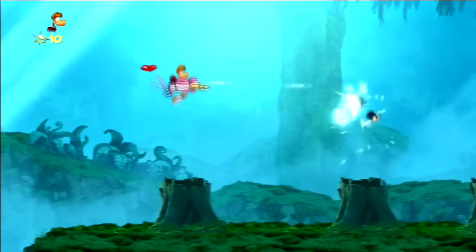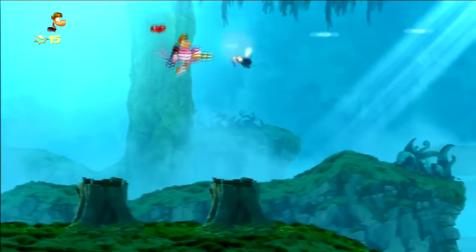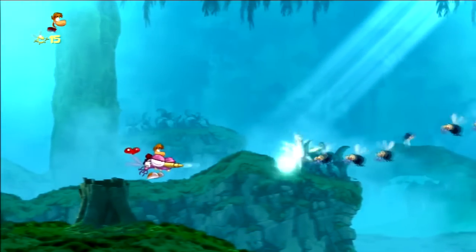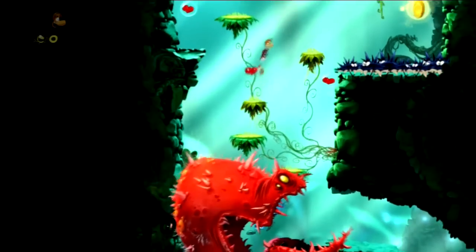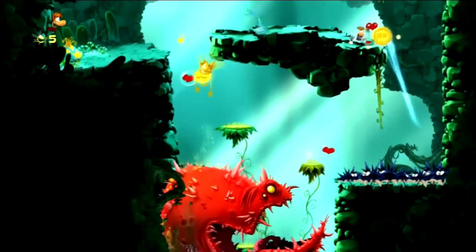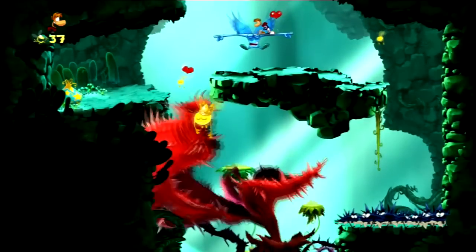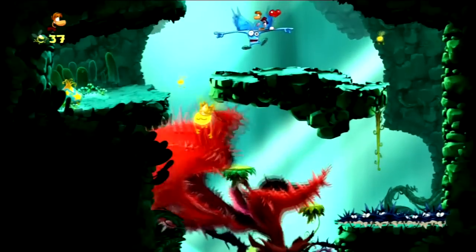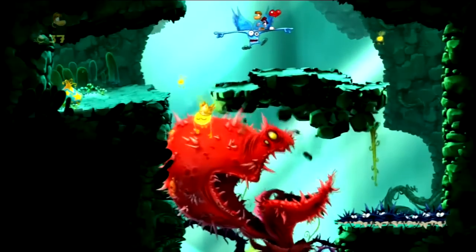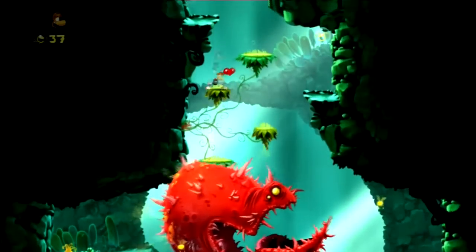Each world also breaks things up with some side-scrolling shoot-em-up segments, where you fly a hummingbird thingy while shooting down enemies and generally just making your way through the stage. After completing enough of these little worlds, you get to go after the horribly distorted and deformed Glade Kings, who you have to defeat in order to return them to their true forms. However, to get to them, you'll have to collect a certain number of electoons, so you'll need to backtrack to get some of the ones you missed. Good lord, those things are nightmare fuel.